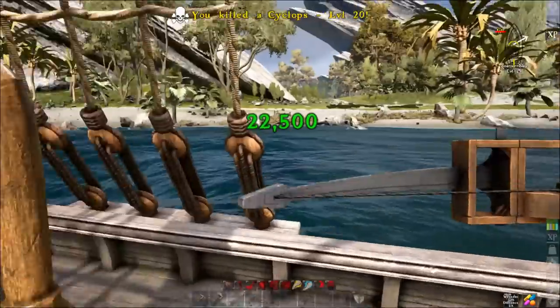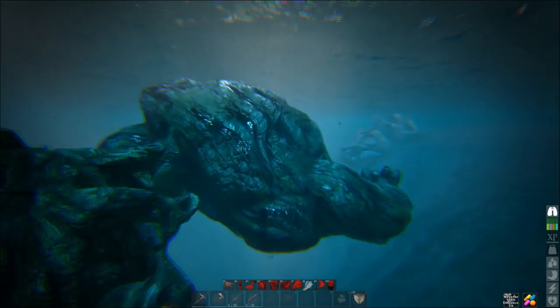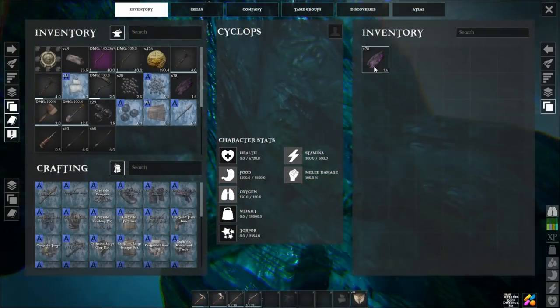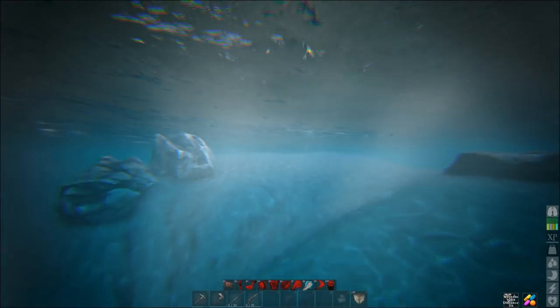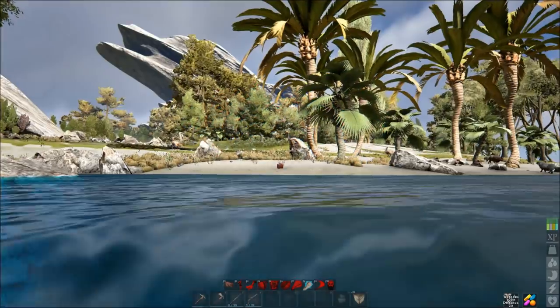There you go — that's it, one-shot kill: 22,500 every time. It doesn't matter what level they are. Most of the ones I spawned in were level 80. You can see I got 78 Mythos off that one. Let's do one more — I'll see if I can find one of the level 80s and show you how that goes down.